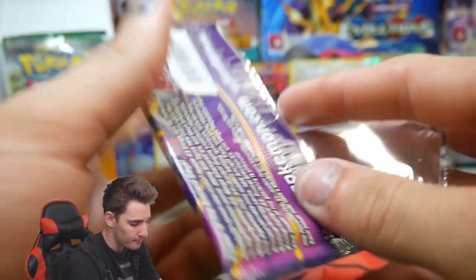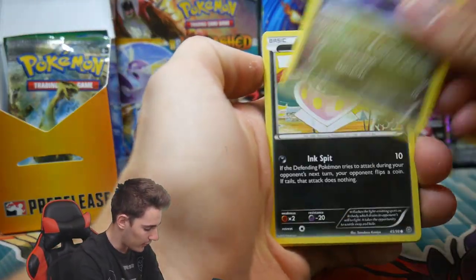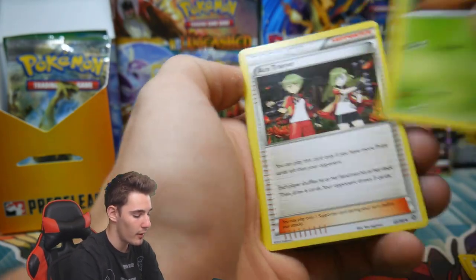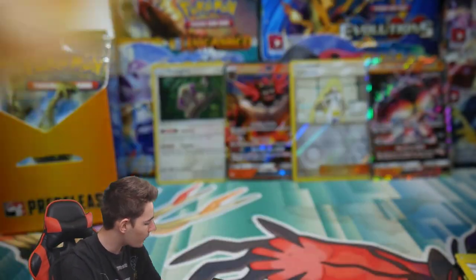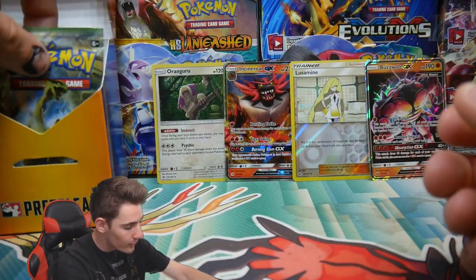Ancient Origins is up next, so we are onto some random packs from the XY era. Let's see if we can get some Hoopa goodness. We have a Goomy, Inkay, Baltoy, Persian, Golurk, a Sceptile Spirit Link, a Gallade, a Starmie, a Relicanth Reverse Holo, and a Regirock Regular Rare. Just a regular rare to finish that one off.